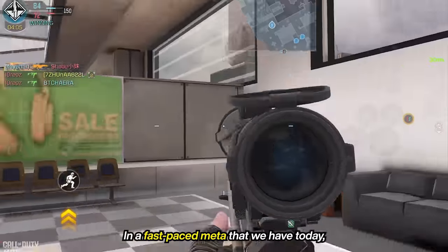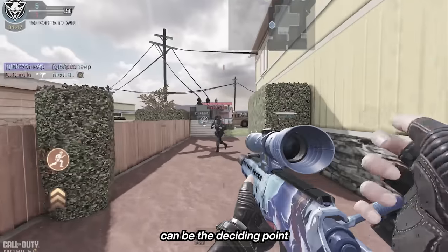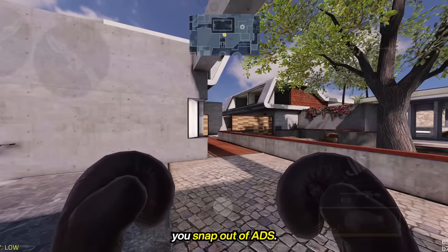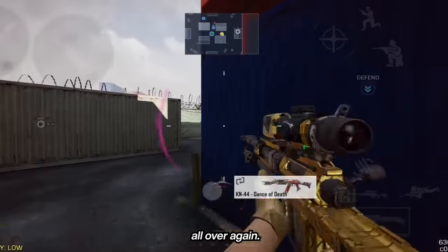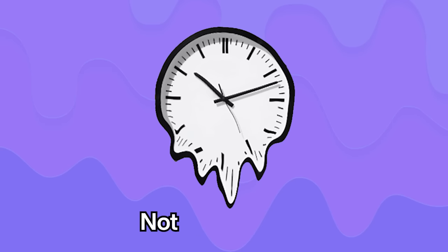In a fast-paced meta that we have today, those milliseconds lost from switching to your knife and back can be the deciding point of who wins and loses the gunfight. Reason number two: every time you switch weapons, you snap out of ADS. By doing this, you're basically throwing your aim out the window by forcing yourself to lock in and fine-tune your aim all over again. In short, all you need to do is not waste time.